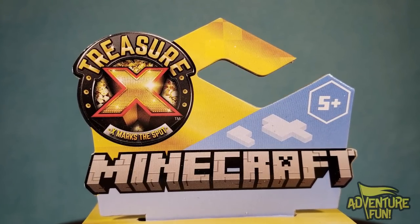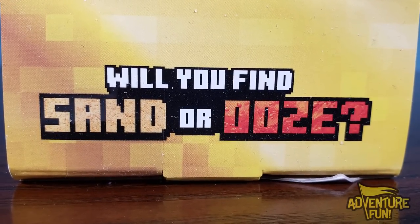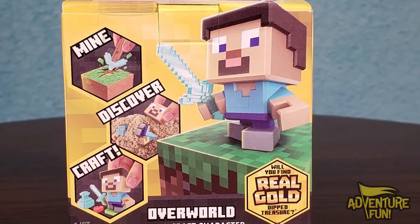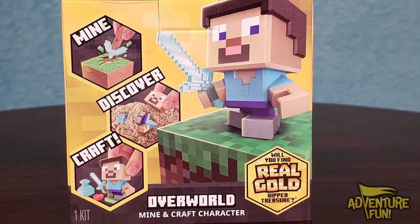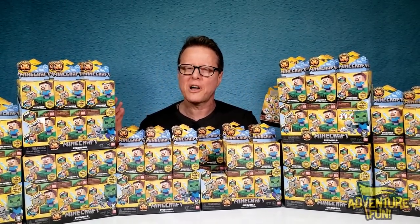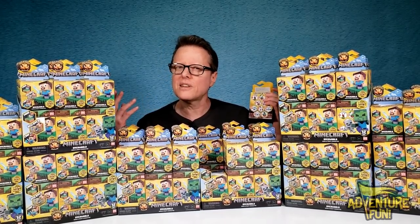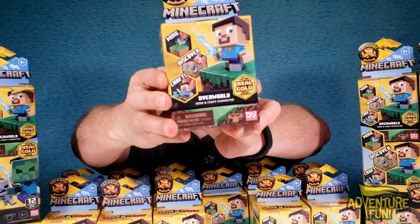Up at the top, you've got a little hangy tag thing. It says Minecraft, and it's Treasure X — marks the spot. On the top of the package it says: will you find sand or ooze? On the front it says overworld, mine, and craft character — you can mine, discover, and craft. And it asks: will you find real gold-dipped treasure? In tiny print: 1 in 24 packs contains real gold-dipped treasure. That's why we had to get so many. Gold is so hard to find.